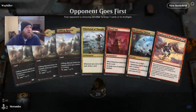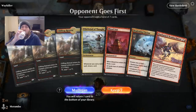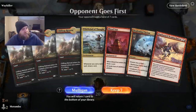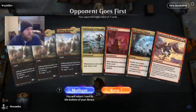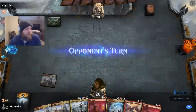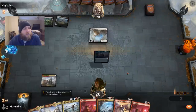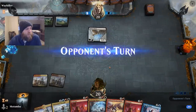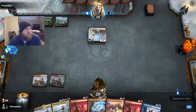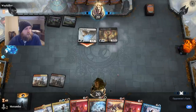We have all the Clifftop Retreats. Opponent's going first. If this is an aggro deck I think we're fine, so we'll keep this hand. Could still be an aggro deck. I'd really love to draw a Hallowed Fountain or Steam Vents. Thirsty Aerialist — I knew they were going to play that.